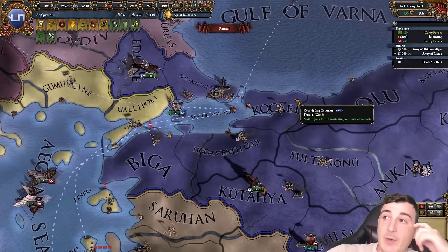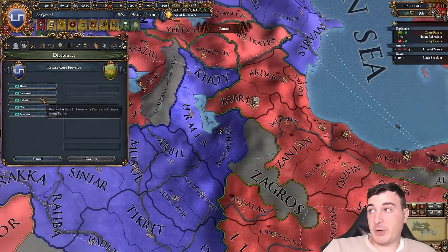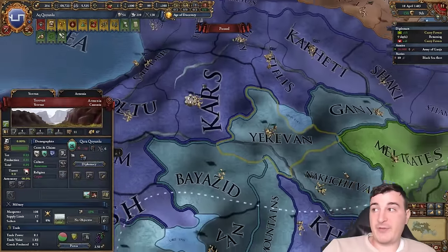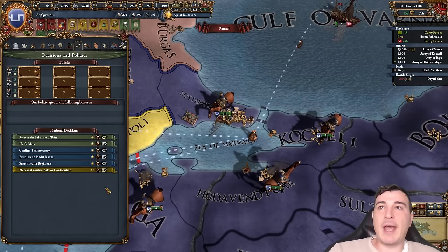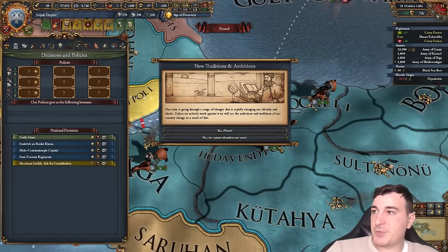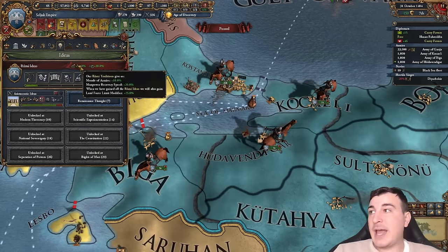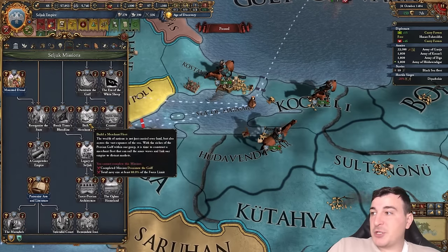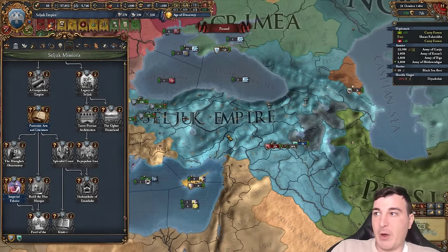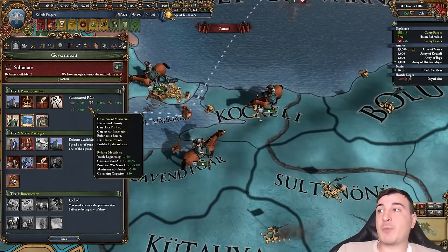Core everything up and wait for the Constantinople core. I'll grab a coffee and be right back. The Timurid truce is done so we can return more provinces — let's go for Yerevan at 33 favors since it's 11 development. The moment is here: we can finally restore the Sultanate of Rum — which becomes the Seljuk Empire! Boom shakalokos! New traditions and ambitions — Rumi Ideas offer morale of armies, land force limit bonuses, core creation cost minus 20, and lots of other great stuff. No new mission tree unfortunately.